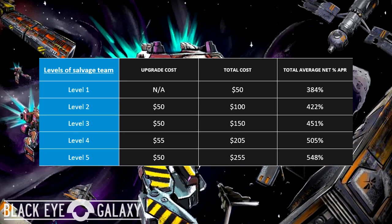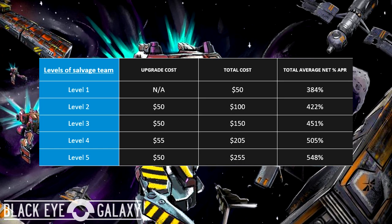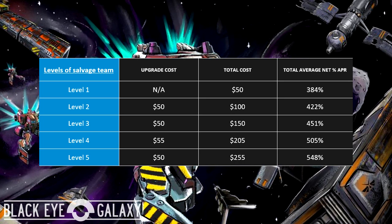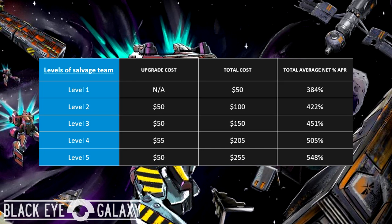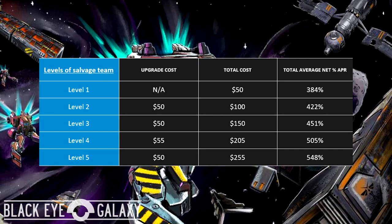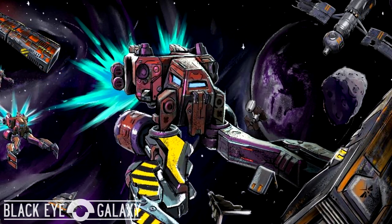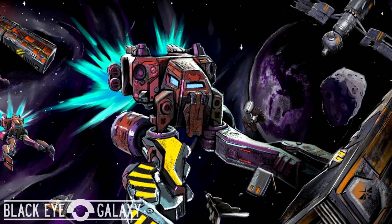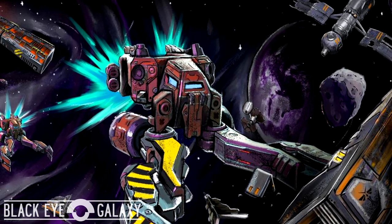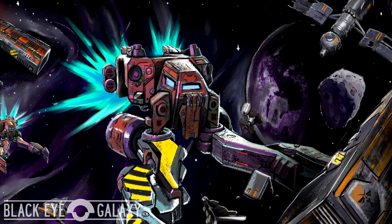Players can upgrade their salvage team at the salvage station, which are located across the galaxy in large numbers. For the standard level 1 salvage team, the average APR sits at 384%, while upgrading to level 5 grants the player an average 548% APR. The salvage team costs 1 BYG per day while in flight, the same as the Asteroid Hunter, and does not have a standard charge for salvaging like the Asteroid Hunter has with mining permits in the mining process.